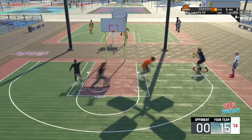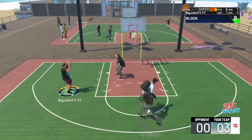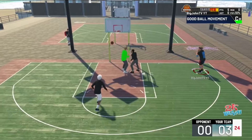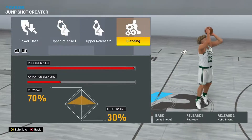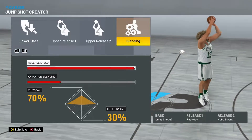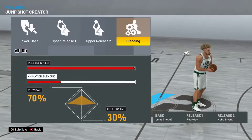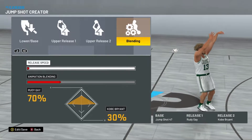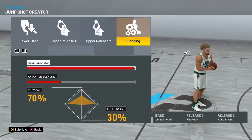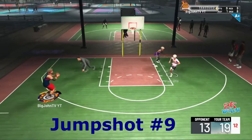Jump shot number eight — when I was testing different bases this one was actually really clean, and I haven't seen it featured on 2K Labs or anywhere like that. It works with meter on, meter off — doesn't matter. You can see me greening wherever I shoot from. This is base 47, Rudy/Kobe, 70/30, full speed. All these big man jump shots are full speed — that's what I recommend. Base 47 is pretty damn good.